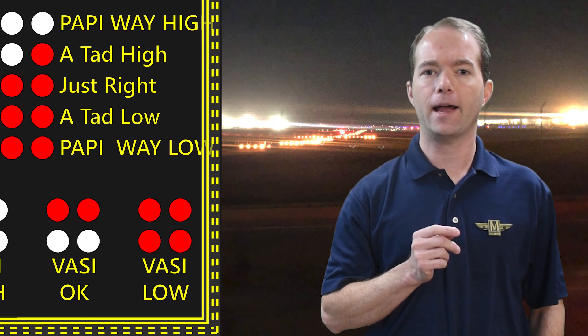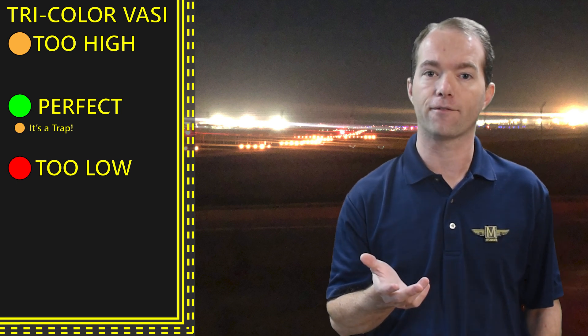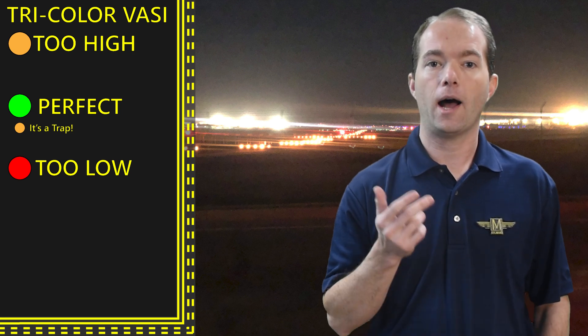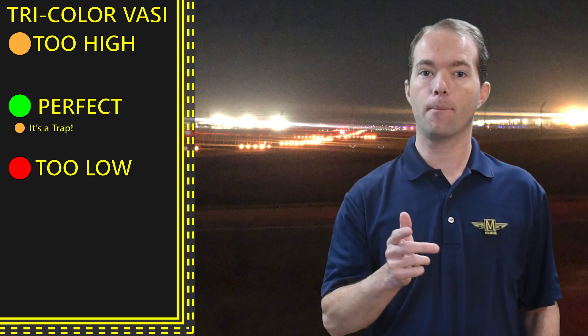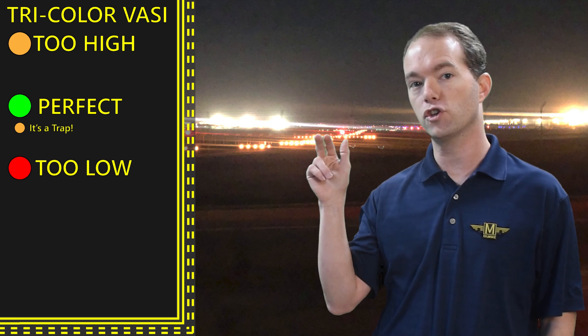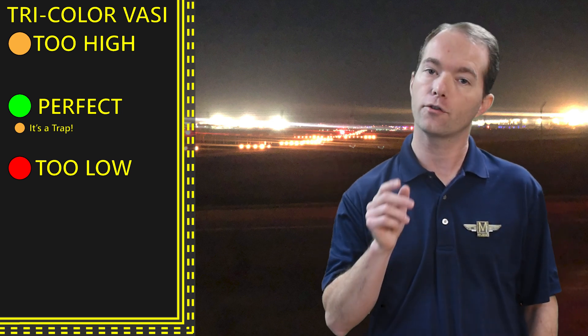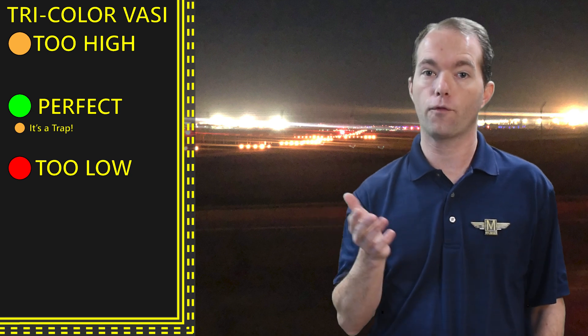There's another type of light you might see on your test, and that's the tricolor VASI, although I've never seen one in real life. Once again, green means you're good to go and red means you're too low. Amber is used to indicate that you're too high, but you also might see amber as you transition just below the ideal glide slope. So you have to watch out because it's easy to confuse too low for too high.